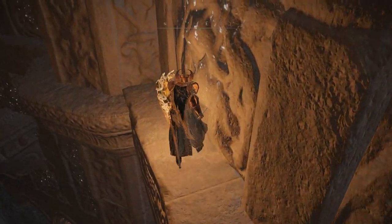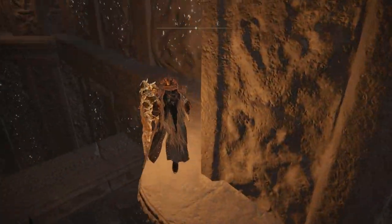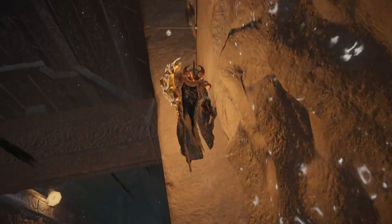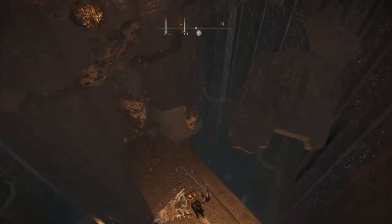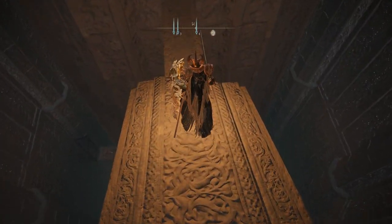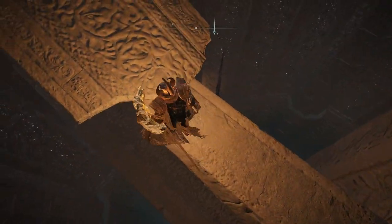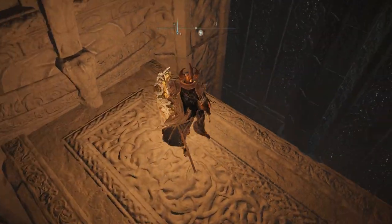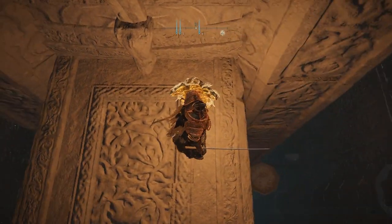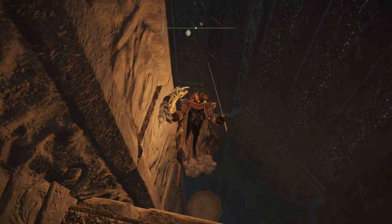Follow this edge and you will find a broken platform on the other side here. Drop down and this platform will break. Once you fall down, locate the safe spot here and just slightly drop down right here. Then locate this circle platform down here and just drop onto it.